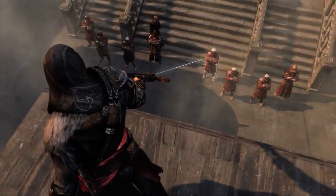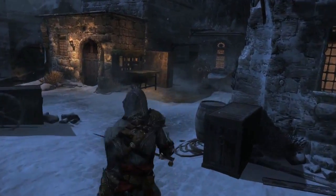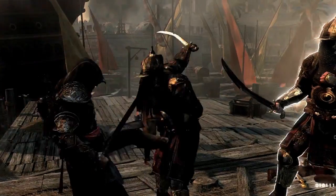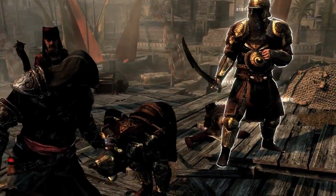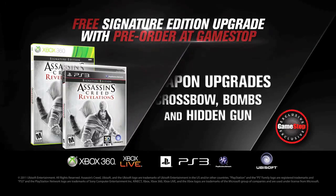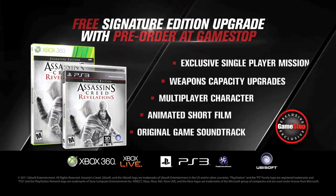You'll have more bolts for brutal long-distance crossbow kills, additional carrying capacity for Ezio's new arsenal of bombs, and more bullets for his Hidden Gun, which can come in handy. Weapon capacity upgrades for the Crossbow, Bombs, and Hidden Gun — only with pre-order.